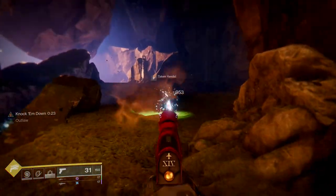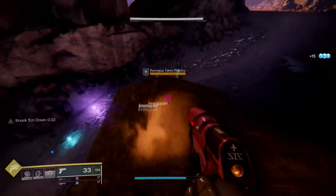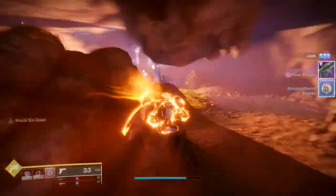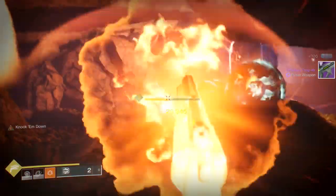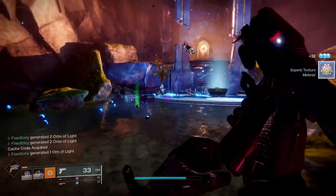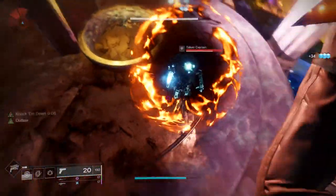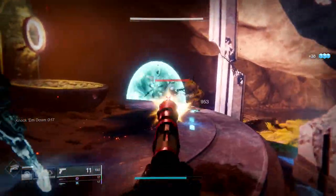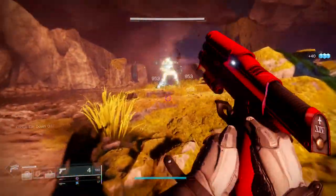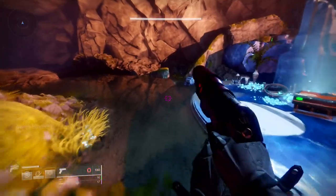I've actually been actively farming this since the DLC started and I've gotten rolls like Outlaw and Rampage, Outlaw and Osmosis, Demolitionist and Osmosis, and I think I have one with Quick Draw. If you take anything from this video, farm at least one God Roll for this weapon because it has a lot of God Rolls. For me, something like Demolitionist with Osmosis, Outlaw with Rampage, or Multi-Kill Clip. I would probably go with Outlaw and Rampage. Even though it's a basic perk combination, for this sidearm specifically it feels really good. With Rampage you don't have to think — it's effortless, especially if you put a Rampage spec on it.